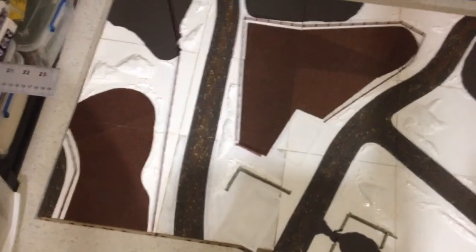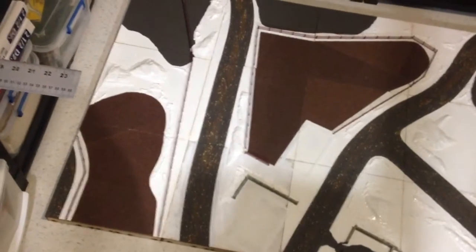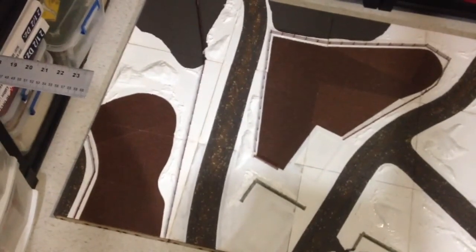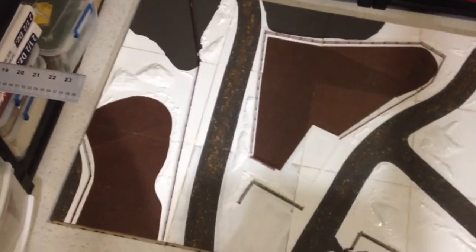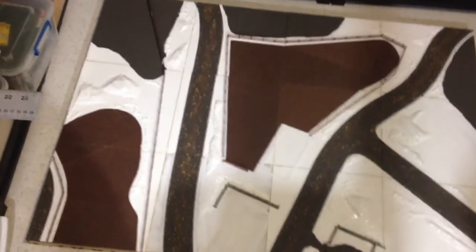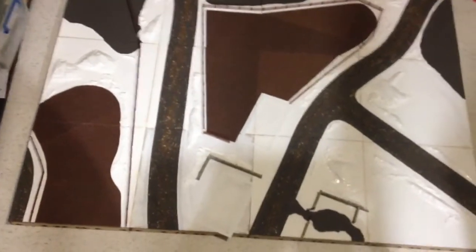One, it colors it white. Two, it creates a hardened shell so that the foam's not soft. And three, it allows me to do some smooth transitions even off the foam, so it allows me to blend it into the area below and kind of gives me a surface to lay the snow on later.